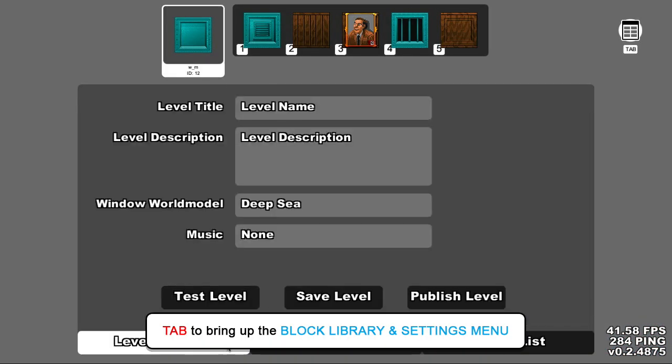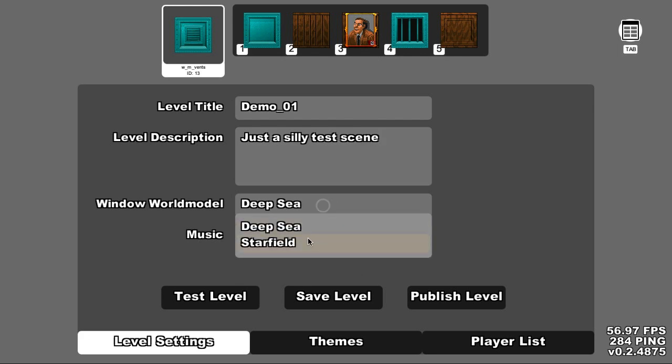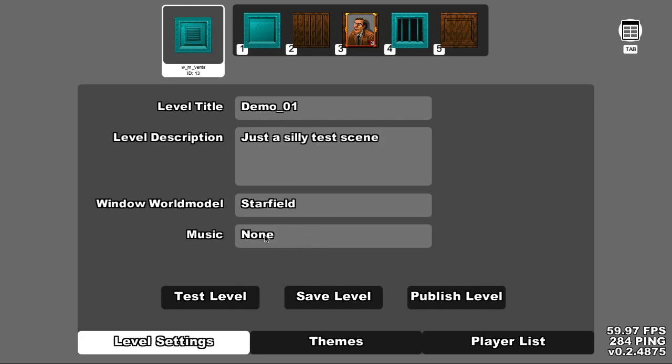Let's give our level a name — something simple, could be anything. I think "demo01" will work. For the level description, it could just be anything — "just a silly test scene." You can choose music if you want, or you don't have to. And I'd say save the level. Publishing is for when you want to publish your level and you're ready to allow people online to see and play it.